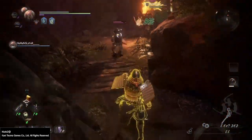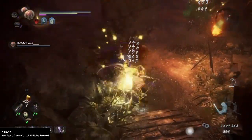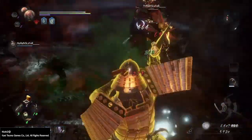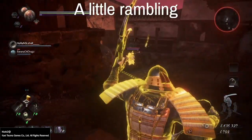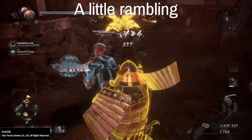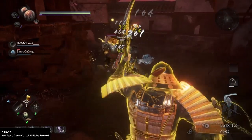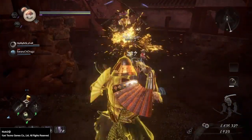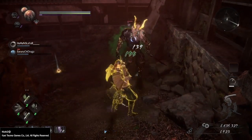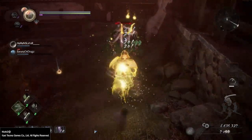If you look at the Ninjutsu tree outside of the shurikens, you don't have a whole lot of options for DPS. You have a couple of tactics that make the game more interesting — you can try to weaken or confuse your opponent — but outside of the shurikens and kunai, it's not great for DPS. You can inflict status effects like poison, fire, and lightning, and those can be very useful.